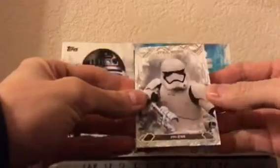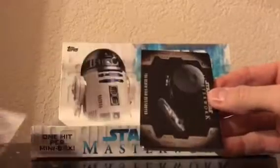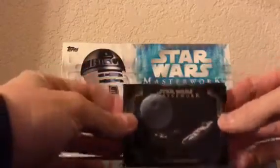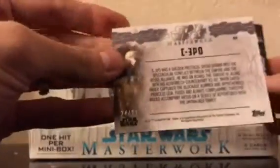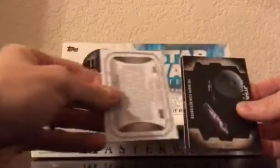Alright, we got FN-2199 — in fact, my daughter and son and I were just watching Force Awakens earlier today. There's a Death Star Destroyed insert card, and we've got a C-3PO green insert, numbered 24 out of 99 — nice. And we've got a Bitter Defeat on Hoth insert card; these are not numbered.